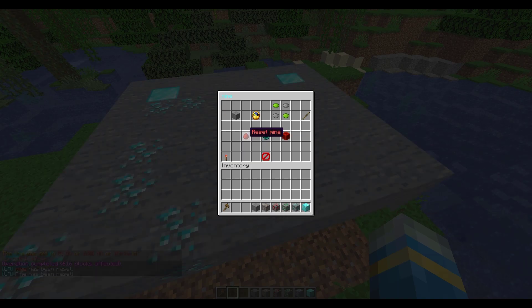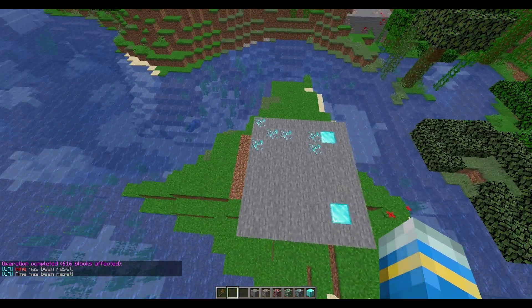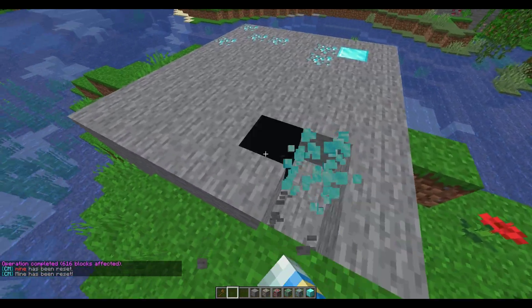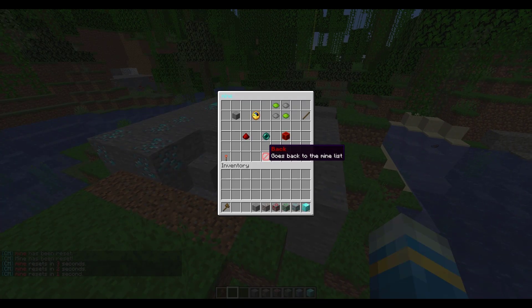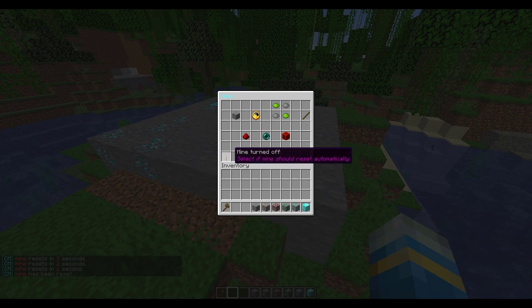It didn't reset because there are loads of grass blocks here, so I'll use water to get rid of those. Now we can actually reset it properly — go back into your GUI, hit reset, and there we go. This is what it's going to look like every 20 seconds or so. We could delete all of this, do some mining, and then 20 seconds later it's going to replace just those broken blocks.